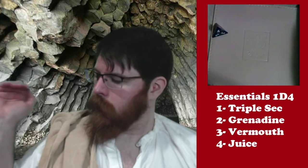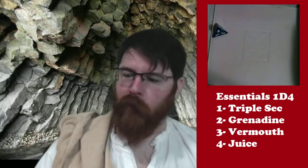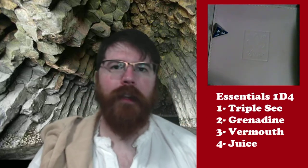The first thing we need to do is choose an essential mixer. We're going to choose that with a D4. And we got a four, so we're going to be using juice. I've got a few kinds of juice available. I will probably allow the people who are joining me on the live chat to choose which juice is going to go into today's cocktail. It might be something fresh squeezed — I've got a bunch of nectars on hand. There's a lot of opportunities with juice.